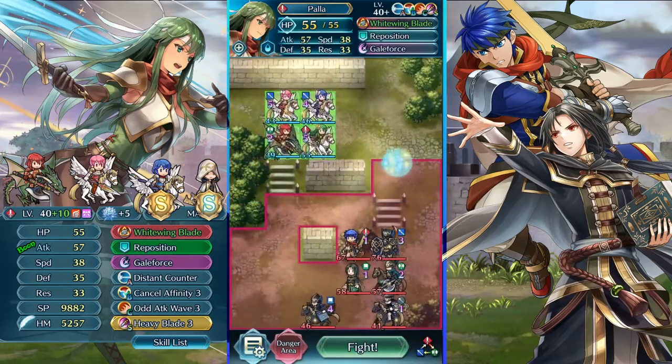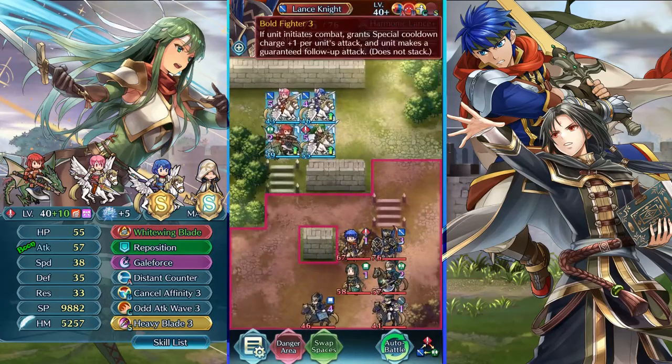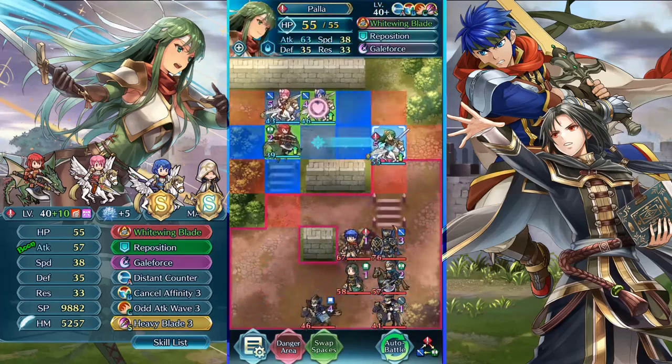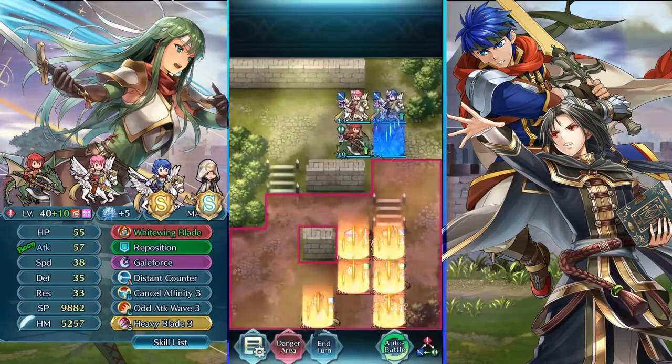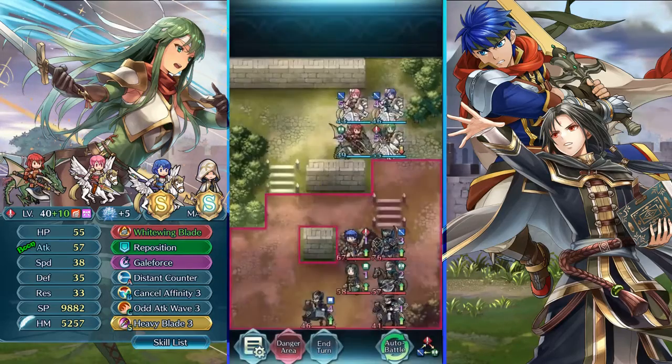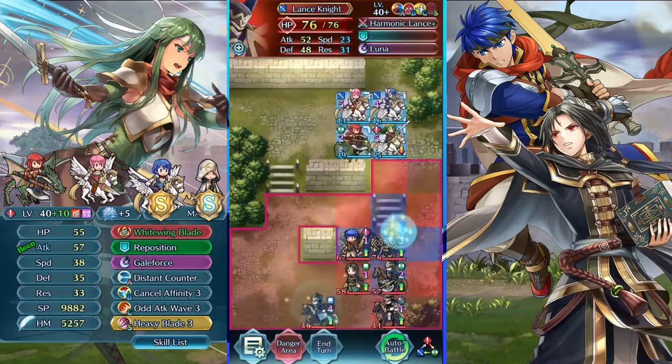There are two really scary guys in this map: the blue armor guy has 48 defense and is really hard to kill. And this blue flaming guy has black blade with a lot of buffs, so he can kill in just one hit — or maybe two hits, but one combat. We want to survive these two.